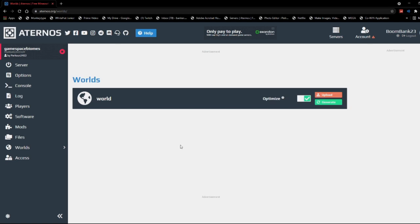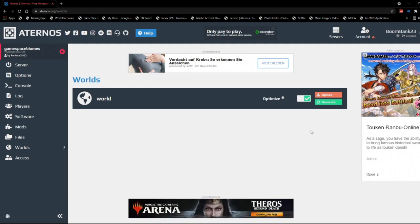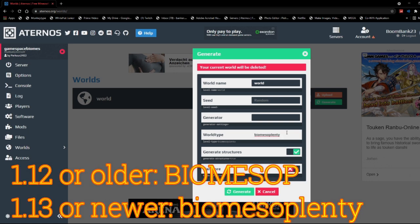Go to Worlds. Keep in mind that if you already have a world, then that world is gonna get deleted. What you need to do now is click on Generate. Then in the world type option, type "Biomes of Plenty" — type these words exactly. If you're using 1.12 or older then you have to type this differently.